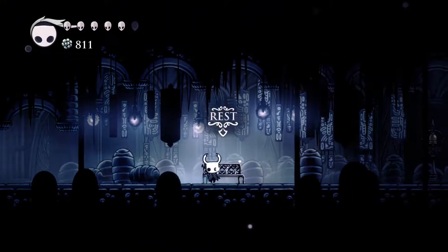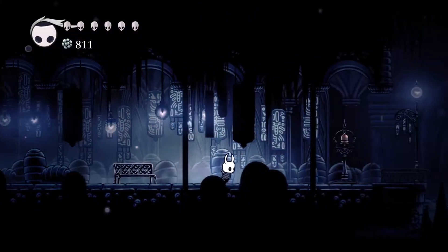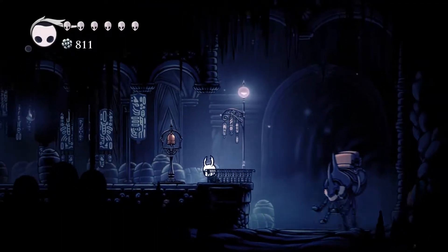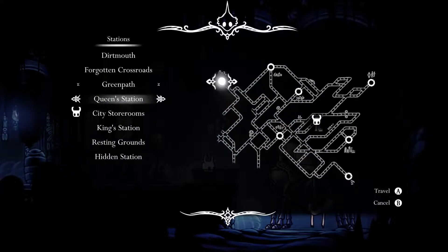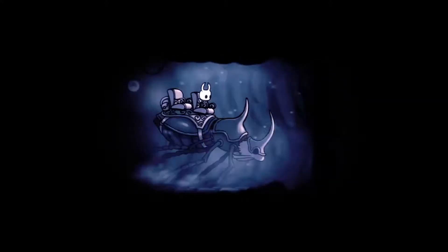Alright, stag station — here we go. Let me get a sip of water. Let's call the stag over. Travel, please. We wanted to go to Green Path, and this should just take us straight down. I don't think we should worry about it too much, at least.